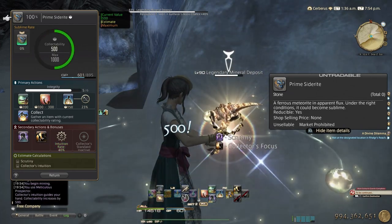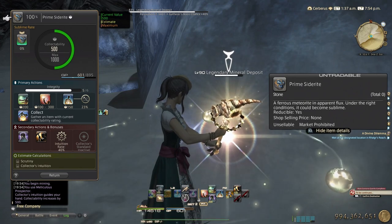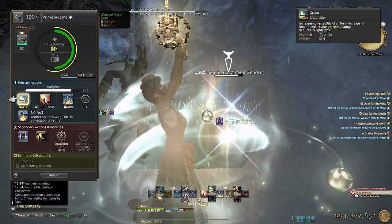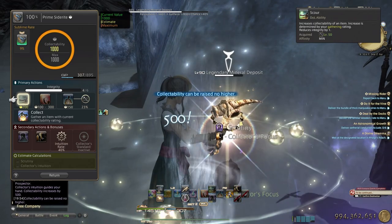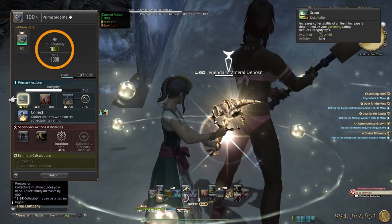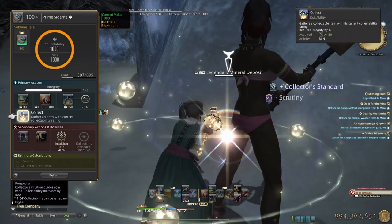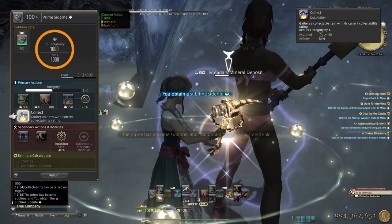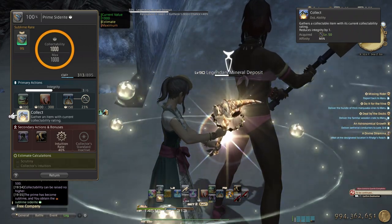With food I have a 70% intuition chance after Collector's Focus — that's pretty good. Another scrutiny, Collector's Focus, meticulous. Very nice, both of them crit, so I'm at 1000 — I don't need a third meticulous. Now just collect, and as you can see it's 9% and I already hit sublime — yes!